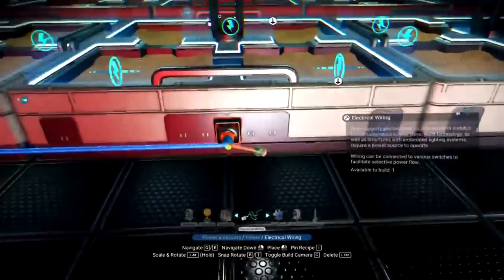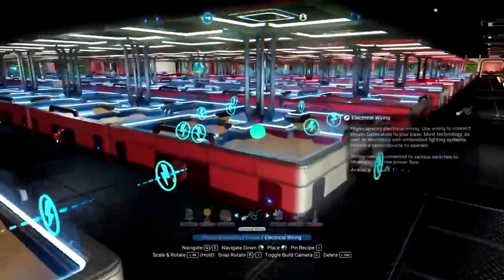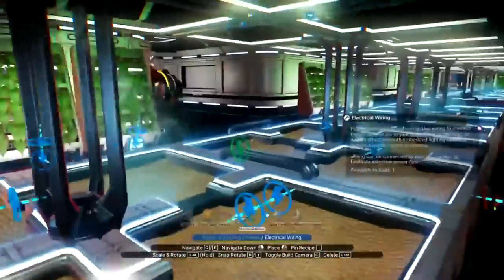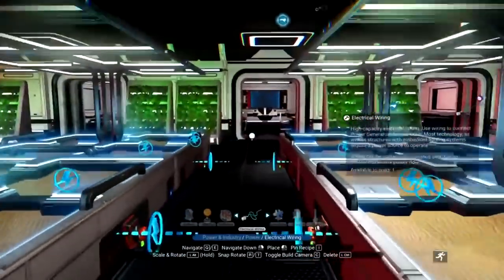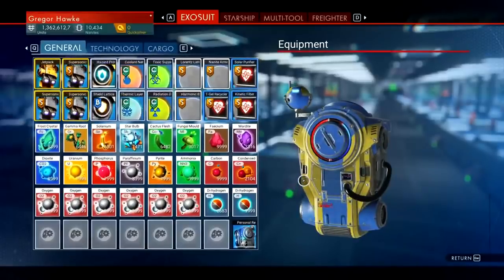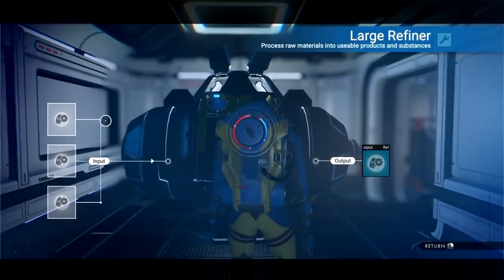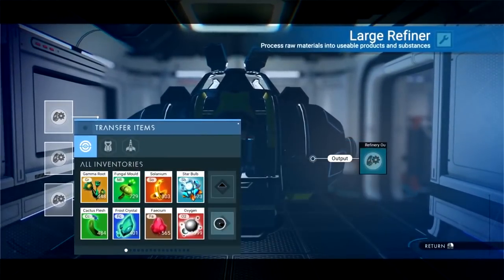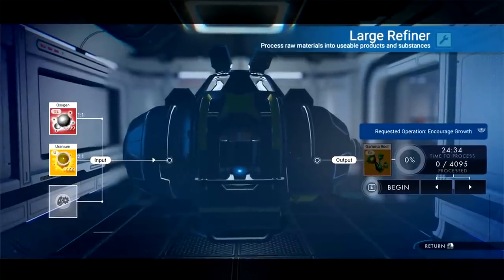The base is really coming together at this point. I pretty much have all the standing planters and large refineries set in place. Now it's time to create plant materials so we can actually make a farm. Pause the video here if you need to — these are the elements you need to create all the plant fiber. I didn't show Mordite, but it takes condensed carbon and dihydrogen.